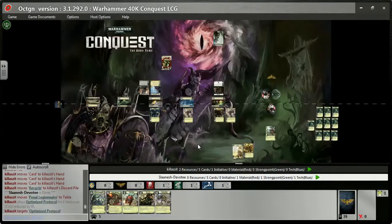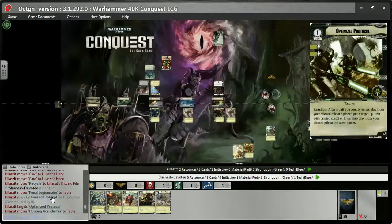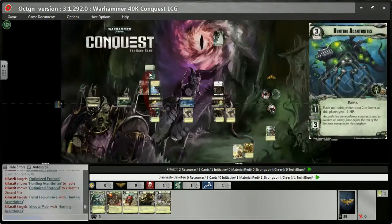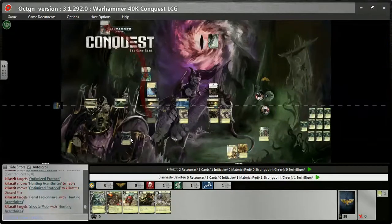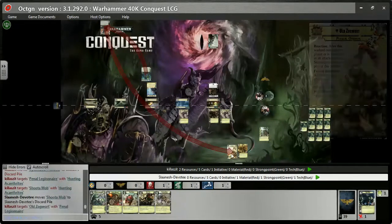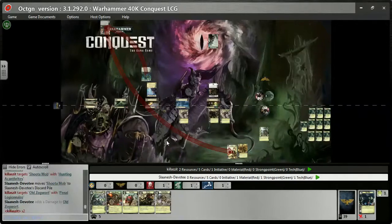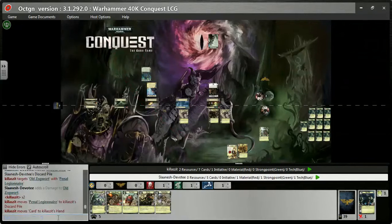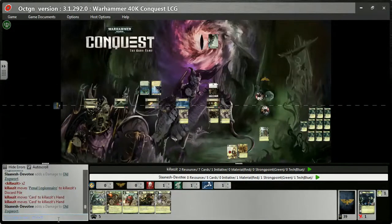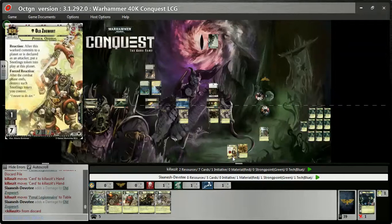He gets a Penal Legionnaire for free out of his discard pile. Then Optimize Protocol — one cost, two shield event — says: after a unit you control enters play from your discard pile at a planet, put a target Necron unit from your discard pile into play there with cost three or lower. So the Penal Legionnaires enter free, then Optimize Protocol lets him immediately pull the Hunting Acanthrites out, which kills both the Penal Legionnaires and the Shooter Mob — two army units dead on the same planet as the Exarch.